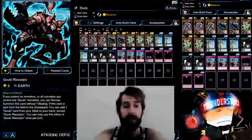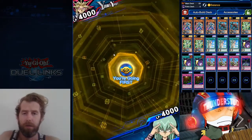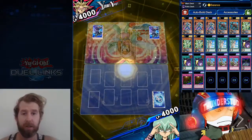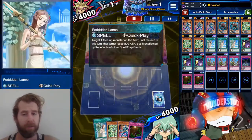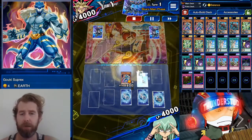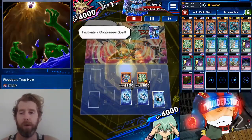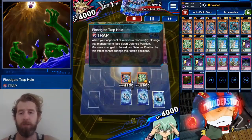Here we are versus Yami Yugi. In this tournament you're only gonna see the straight-up meta decks, but that's all this deck does — react to the meta and put out monsters that can virtually swing over anything when the full combo is out, like Twist Cobra and all that support. We have a Forbidden Lance to eat up this Dark Magician, and also a Floodgate.